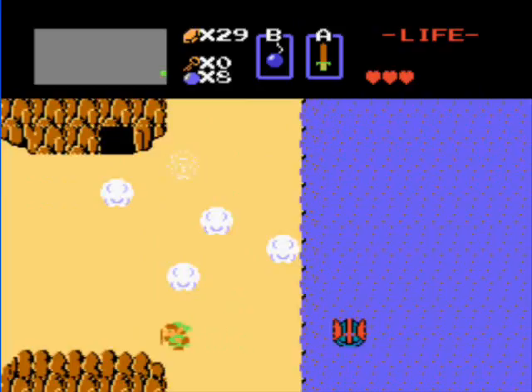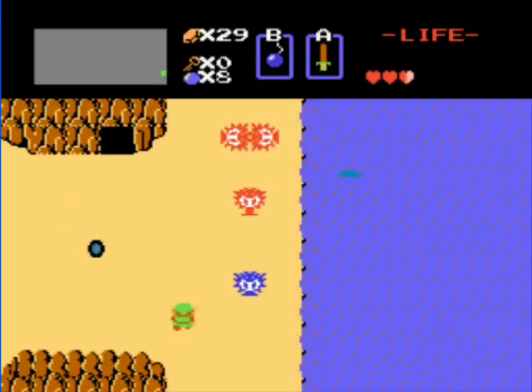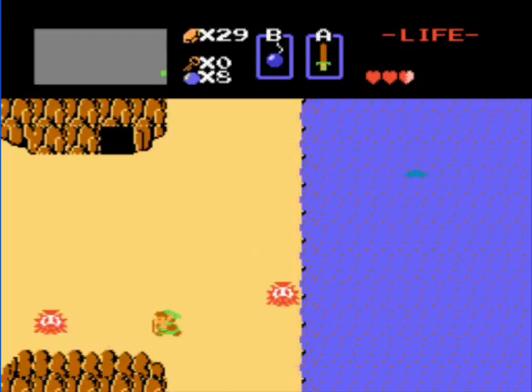Plus, it is cheaper in a different shop. It also sells arrows, which we can't use until we get the bow, obviously. So you just go into that shop — the cave to the north — after you've killed all these Octoroks, and you'll be set.